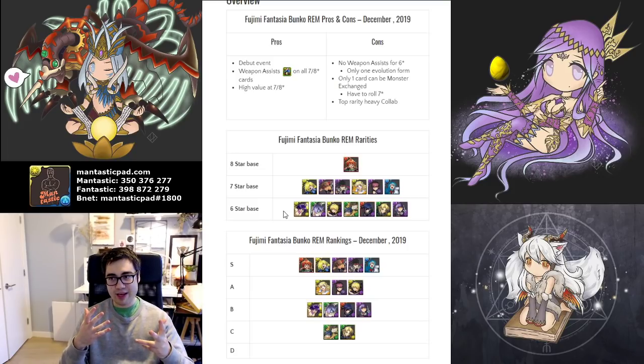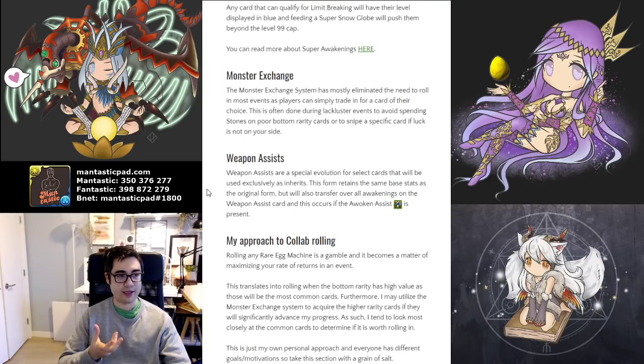They lack that extra layer of option of having two distinct evolutions, as well as no weapon assist. By comparison, the seven and eight star cards all have the weapon assist, they all have two different evolutions, and it just gives them more flexibility — you have more options, and they can definitely fit in your teams more easily. This video will outline my thoughts and opinions on the various cards and how I feel they fit into the current PAD landscape.